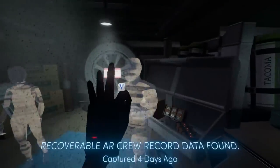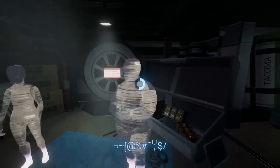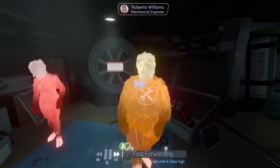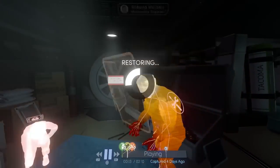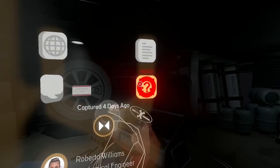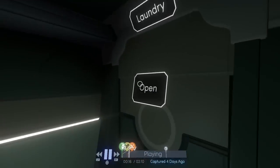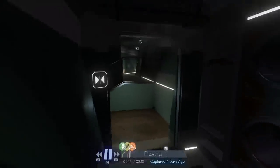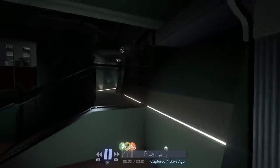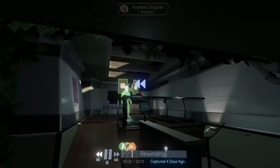In Operations, come into Cargo. Press Square to recover the crew records. Once you've got the timeline active, fast forward until the orange one appears, restore the data, and then restore all the logs within it. Press Circle to back out from a record quickly. Come out and go into Laundry. Now look at the cat on this vent — just hover your reticle over it until you see the 'house cat' text appear on screen. That's all you need to do.